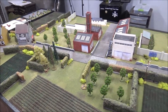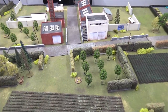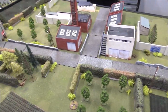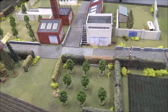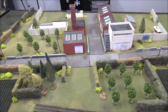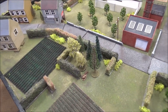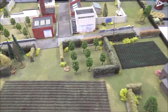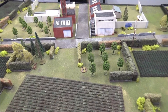Terrain-wise, pretty much everything on this board is hard cover — building-wise and fence-wise. The orchards act as orchards with six-inch visibility into them, and 12-inch visibility if both parties are in there. This patch of woods has four-inch visibility. The hedges are also four-inch visibility and soft cover. And that is it for terrain.